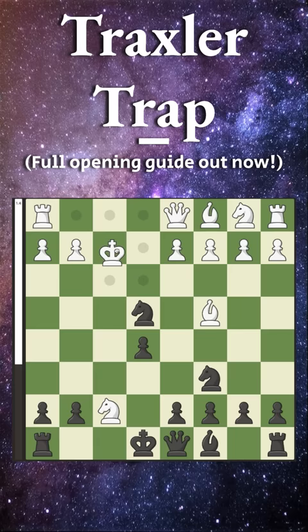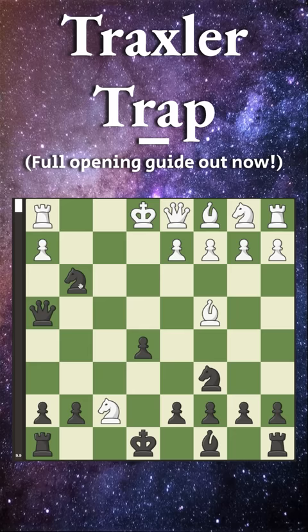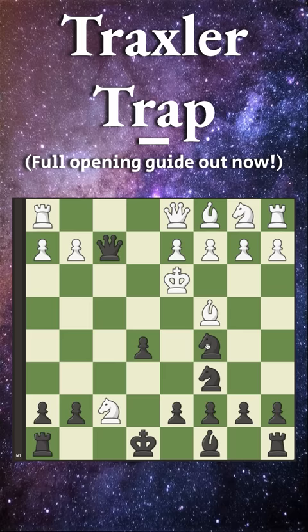However, king back to e1 is a very bad move because of queen to h4 check. If pawn to g3, then we simply capture our knight and we're going to win their rook. And if instead king up to e2, then we have checkmate with queen to f2 check, king to d3, knight to c5 check, king to c3, and now queen to d4 is checkmate.